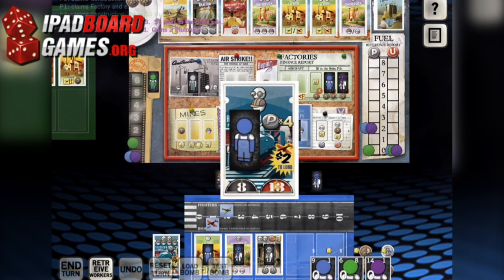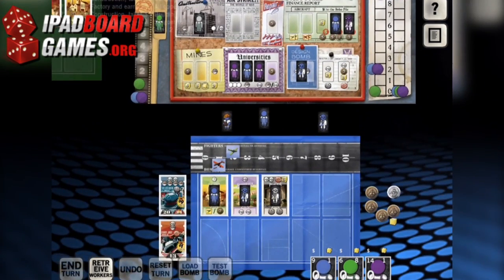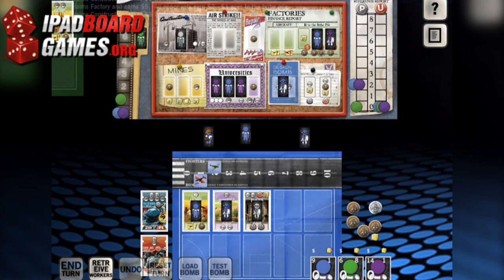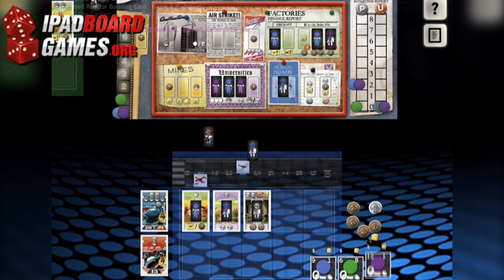Top it off with the fact that some resources are tracked via counters on score tracks, while others use physical representations of units, which are then summarized in your avatar window. The whole thing becomes an inconsistent and incoherent mess, further hampered by the fact that when you select an option in a dialog box, your selected item shrinks instead of growing, an illogical design choice that you'll never really quite get used to.